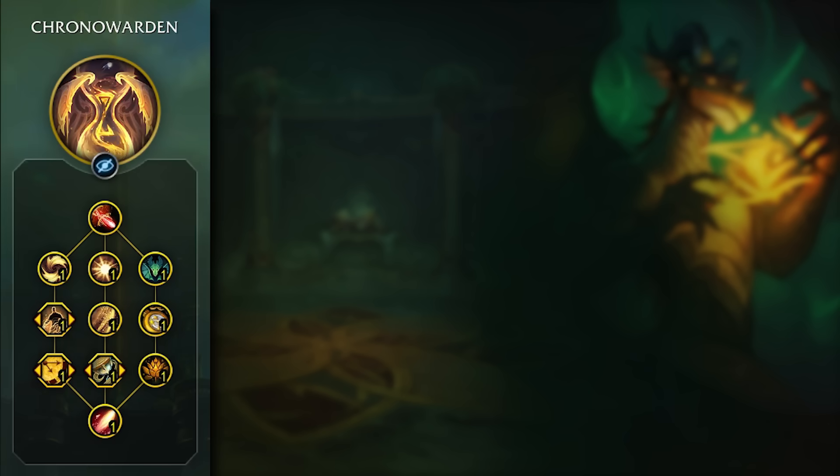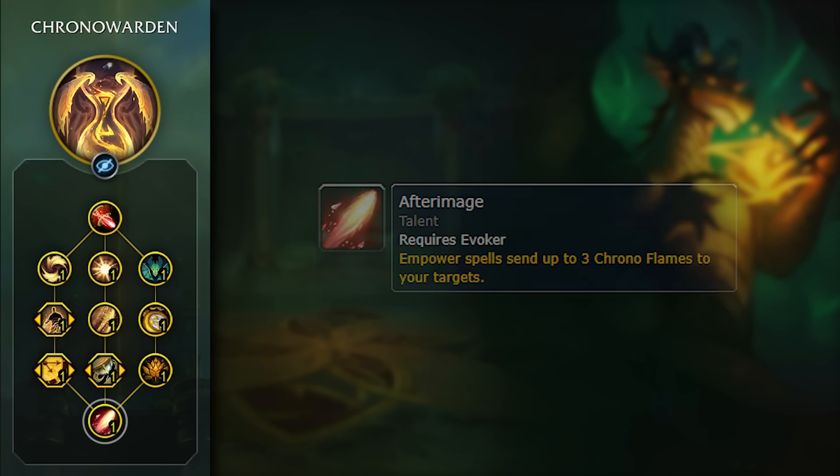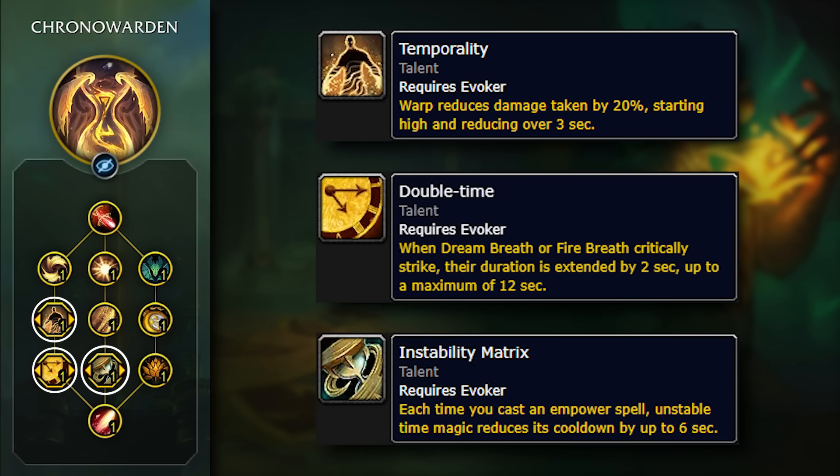For the Hero Talent tree, I use Chrono Warden for dungeons. The capstone node produces three Living Flames every time you use an empowered spell, and this is a huge portion of your passive healing. The other nodes are also just incredibly powerful. For the choice nodes of the tree, I use Temporality, Double Time, and Instability Matrix. The Double Time node can be swapped for Time Convergence if you want a little bit more healing to get that Intellect buffed — you just have to be a little bit smarter using spells like Deep Breath and Oppressive Roar to maintain the uptime on that buff.